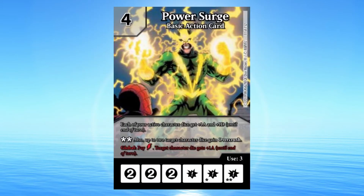Power Surge: 4 cost basic action card. Each of your active character dice gets plus 1 attack and plus 1 defense until end of turn. Double Burst: Also, up to 2 target character dice gain overcrush. Global: Pay a bolt. Target character die gets plus 1 attack until end of turn.